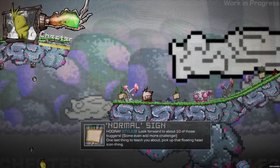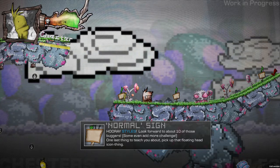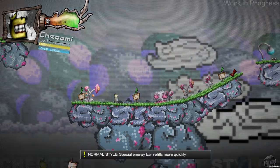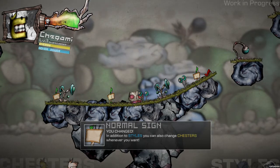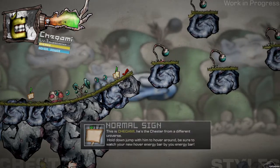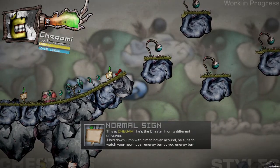Whoa, a new universe! I look forward to taking out about ten of those buggers. One more thing to teach you — pick up the floating hand icon. In addition to styles, you can also change Chesters whenever you want. I'm a Chester, look at me! I'm a new Chester — this is Chegame. He's the Chester from a different universe.